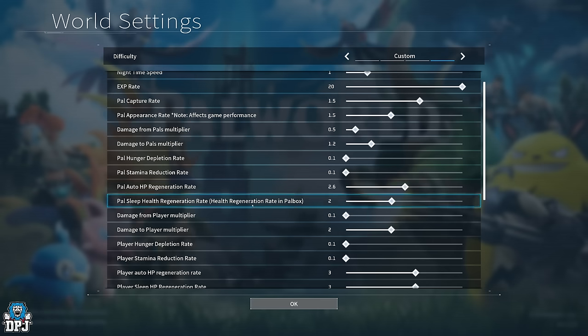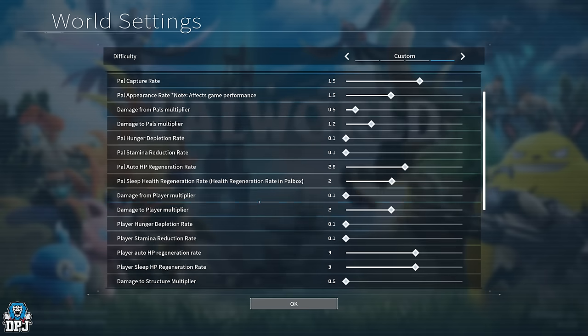Pal sleep health regeneration rate — I've messed around with this and found a little trick, so it's mostly void for me now. When your pal is knocked out or killed in battle, simply put it in your party and go to sleep — it regenerates perfectly fine. If that's too much hassle, just adjust this to whatever you want. A value of 2 is about right in my opinion.